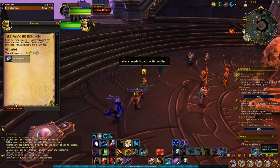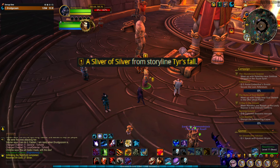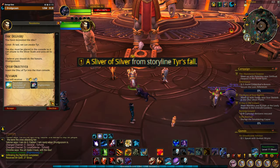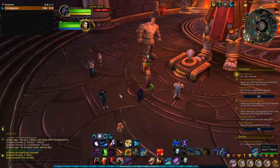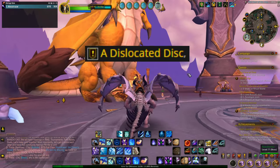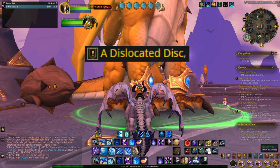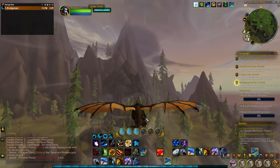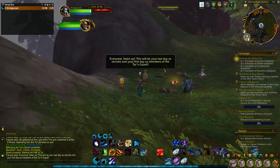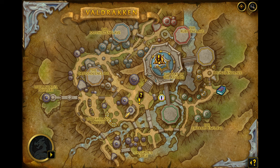To recap: hang out in that building and complete the quests there. Look out for the quest 'A Sliver of Silver' to know you're on the right track, and complete any quests with the word 'silver' in them. Once you've completed basically all the quests there, the quest 'A Dislocated Disc' will become available in Valdrakken — I believe you get it from the big yellow dragon. Play through those quests; they take you to another zone in the Dragon Isles.